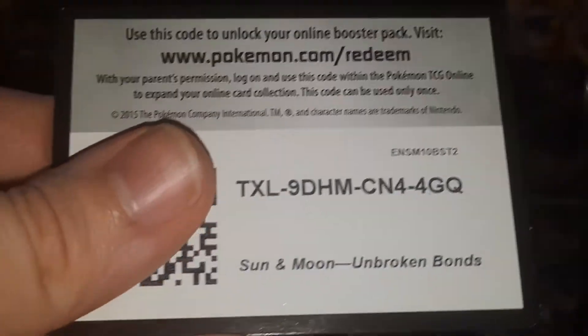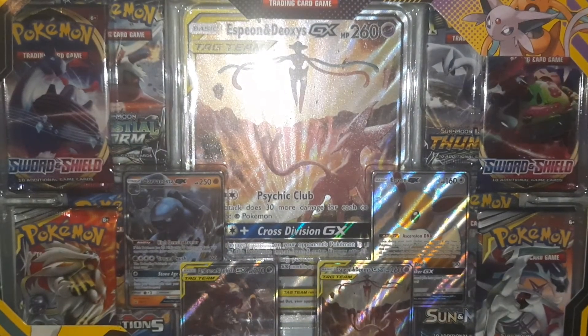I wouldn't mind the Colossal Secret Rare as well. But otherwise, that set — since they've taken the Charizard Rainbow Rare out — I don't really like Incineroar. I don't mind the Houndoom that's in it, but overall, that set isn't going to be too desirable for me.